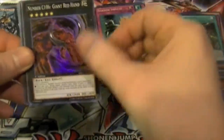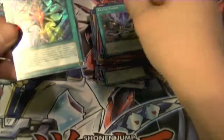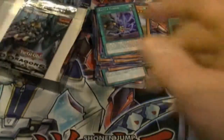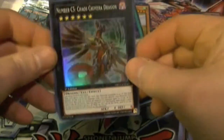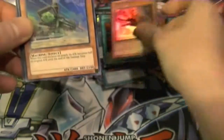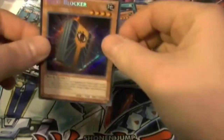Shadow Impulse, C106, Guardian Iatos, Battle Fusion, and Rank Up Magic Admiration of the Thousandth. There's our last Number — Number C5 Chaos Chimera Dragon. Sabatiel, Magic Hand, Lionheart, and Gatewalker.